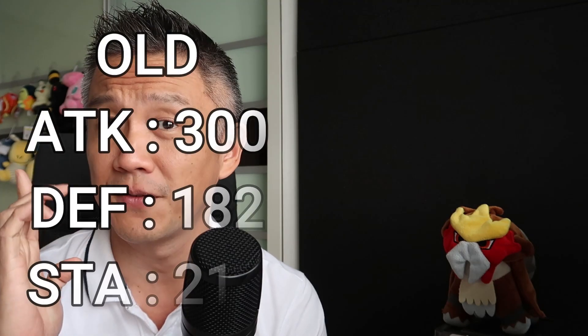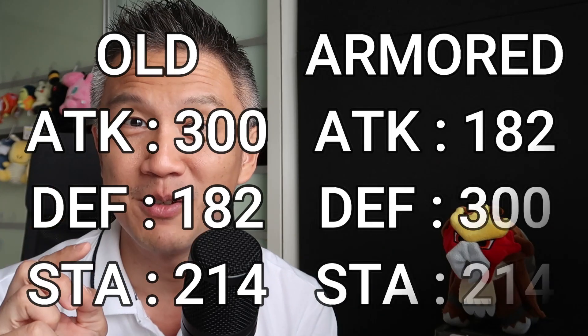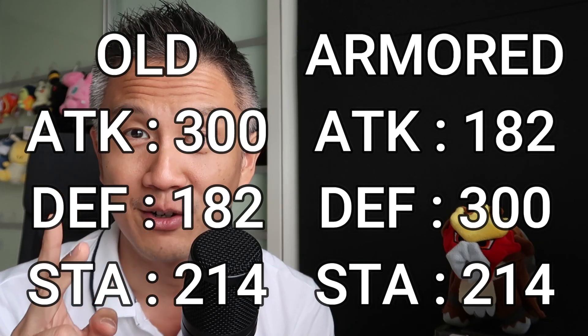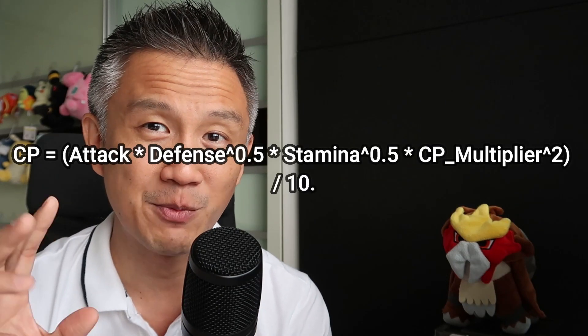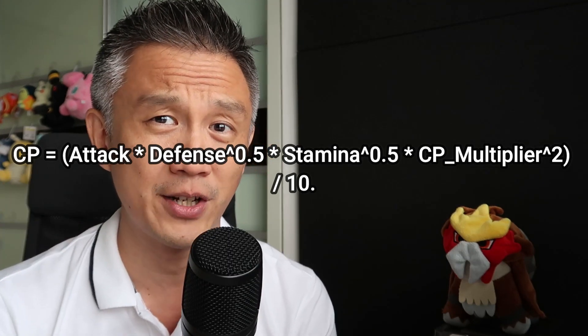With the new Mewtwo movie out, here are 5 things you need to know about your raid boss Armored Mewtwo. Number 1: the stats are really bad. Here are the stats for the old Mewtwo and here are the stats for the Armored Mewtwo you're getting — they just flip the attack and defense around. In the CP stats formula, attack carries more weight. Since attack has dropped for Armored Mewtwo, the CP naturally came down, and the raid boss CP came down as well.